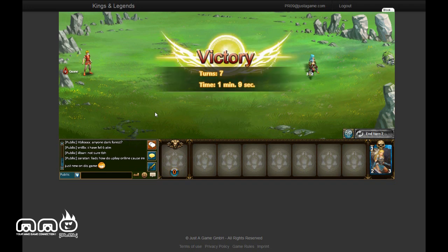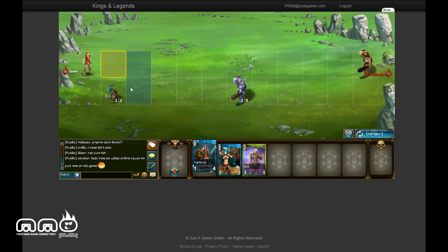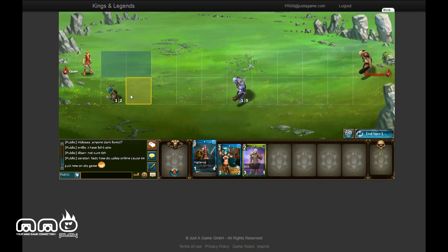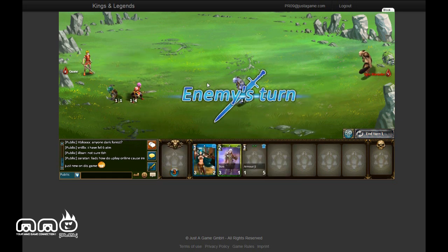Let's skip through the tutorial and get to a more advanced game. This is going to be against another AI opponent. There is player versus player in this game — you can go to the arena and fight other people. But this one is going to be a 1v1 against the AI. You can see there are two lanes.